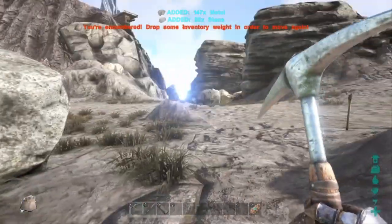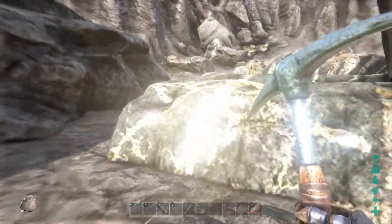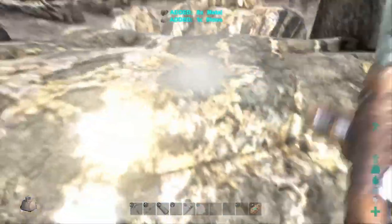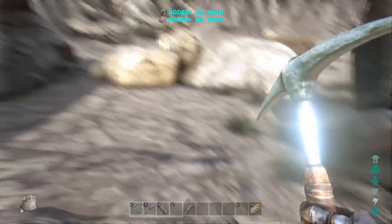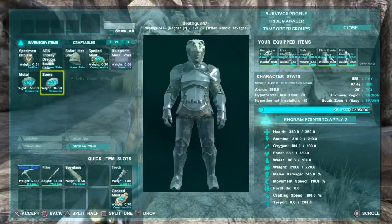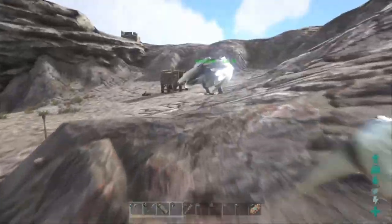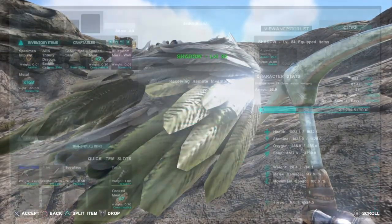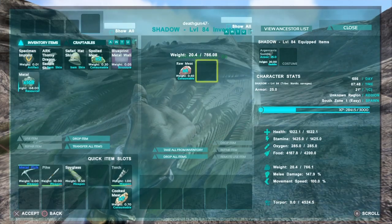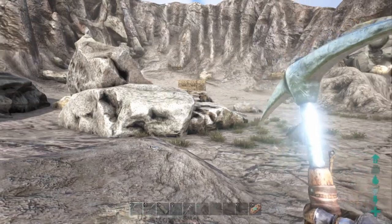When you're encumbered and you cannot carry anymore, make sure to keep in mind how much metal versus rocks you have, so you have a general idea of how many rocks you're going to throw out. When you finish farming, go into your inventory and toss out your rocks. That way you're free to move again and you'll proceed to leave the metal at your bird so you can go back and get even more metal. Keep in mind the more carry weight you and your bird have, the more metal you will be able to grab.